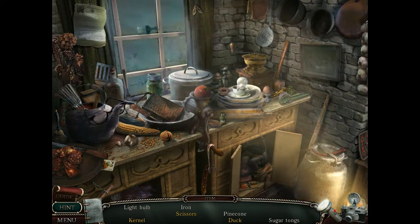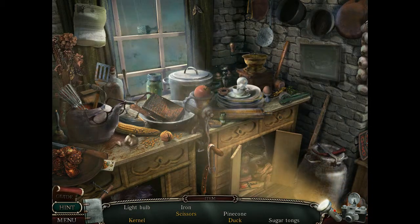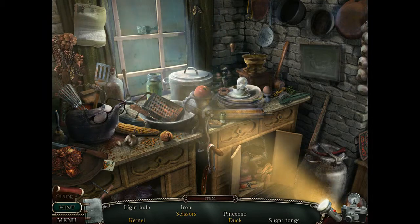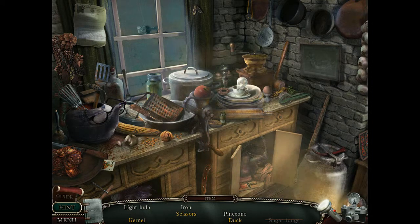Sugar tongs are sweet tiny little things. This fork? No. Safety bin? No. I have not yet seen a lightbulb. Oh, there's the sugar tongs — ding! I thought that was the lightbulb, but apparently it's not. Although I shouldn't have clicked on it three times.